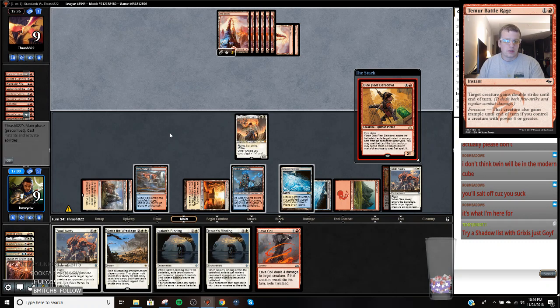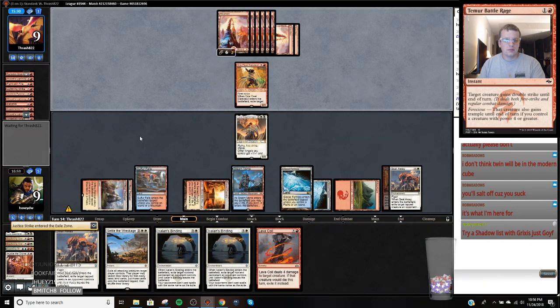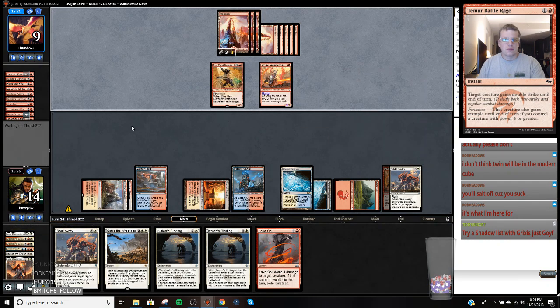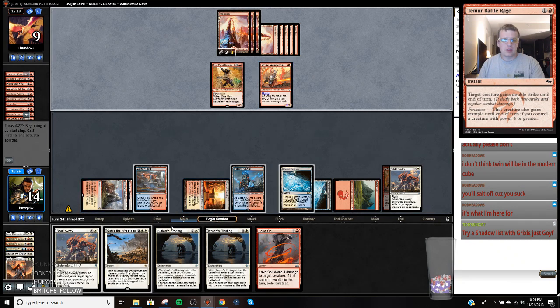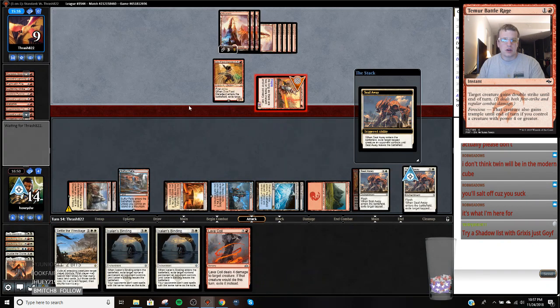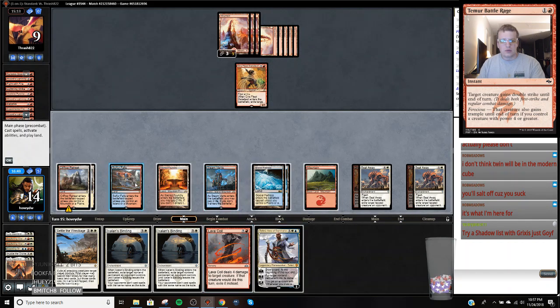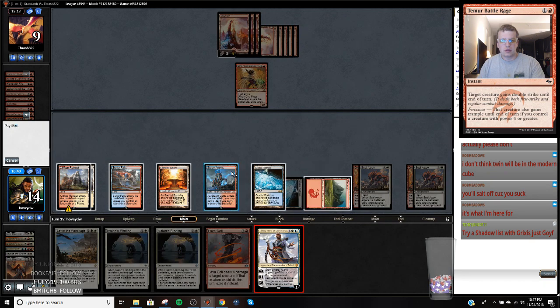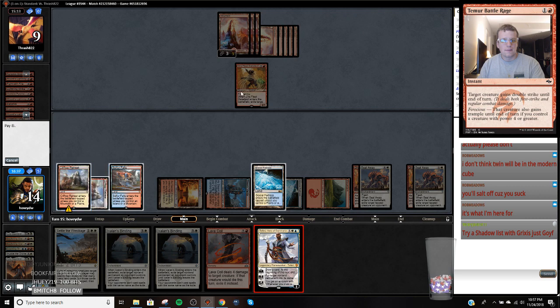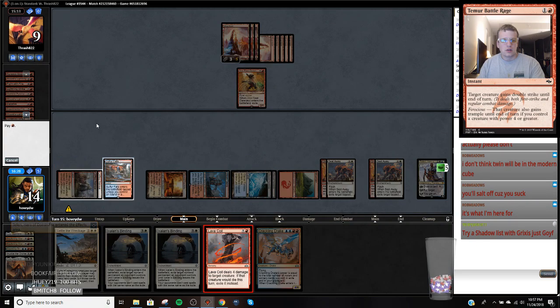Dire Fleet Daredevil for Justice Strike - I still gain a life. I'm going to hit this with a Seal Away and I think I'm going to Ixalan's Binding this Dire Fleet Daredevil because we have two. I don't want them to flashback an Invoke the Divine. Well, let's do this first. Now we'll just go like this and we should be all set. Just drawing two cards a turn will be good.